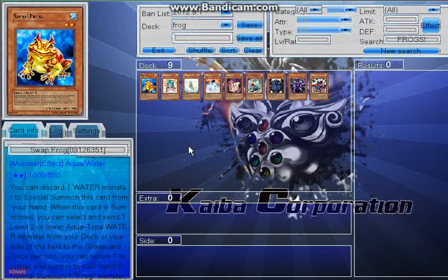If you have other frogs besides Treeborn in your graveyard, it's better to dump those for Ronintoadin so you can summon them up. With both Ronintoadin and Swap Frog on the field — both special summoned — you can still tribute summon that turn for any tribute monster requiring two tributes, or you can Xyz summon with Swap Frog and Ronintoadin for a level two Xyz like Gachi Gachi.